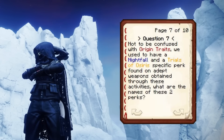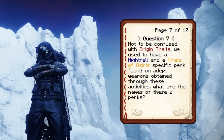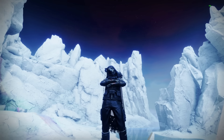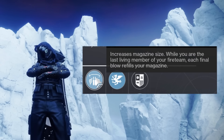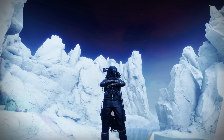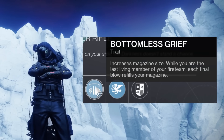Seventh question: not to be confused with origin traits, we used to have Nightfall and Trials of Osiris specific perks found on weapons from those activities. What are the names of these two perks? I know one because it's Celerity. The other one — PvE perks are going to kill me — it reloads when you're weak or something like that? Almost. I don't know, I give up. It's called Bottomless Grief. It's from a Nightfall — when you're the last member of your fireteam, it reloads the weapon and provides plus one to your magazine size.